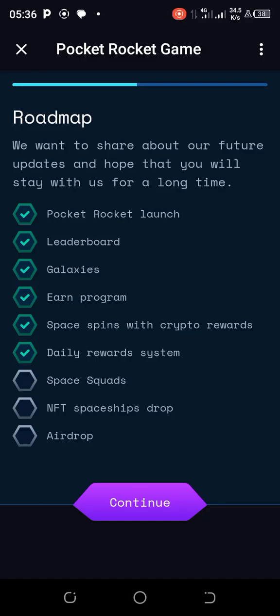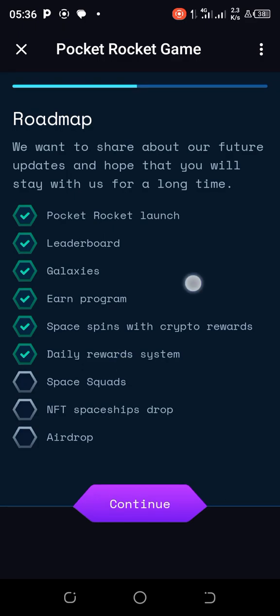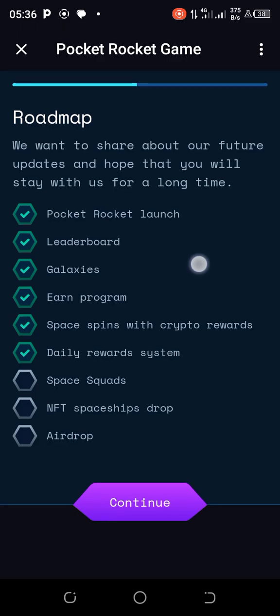Hello and welcome to the Pocket Rocket game. This is the updates and guide on how to play the game live. Look at the checklist: Pocket Rocket launch, leaderboard, galaxies, and program spends — space spins with crypto rewards, daily reward system. Space spins was introduced about a week ago. After that you go to Space Course, then the NFC spaceships drop, and finally the airdrop — just three more steps and the airdrop is ready.